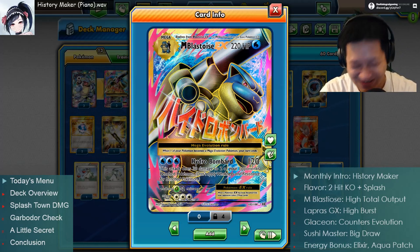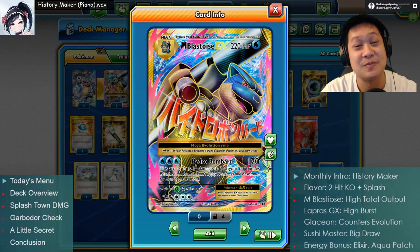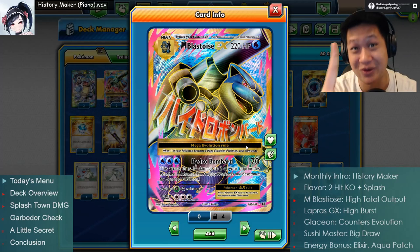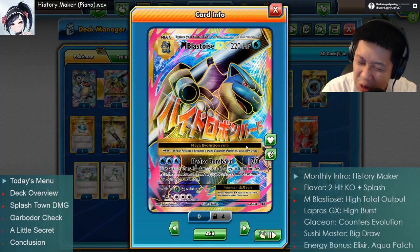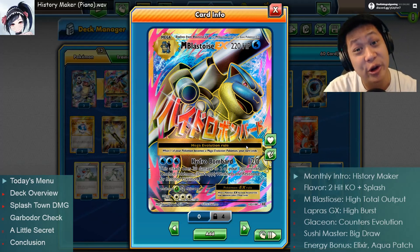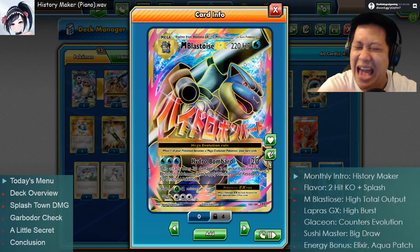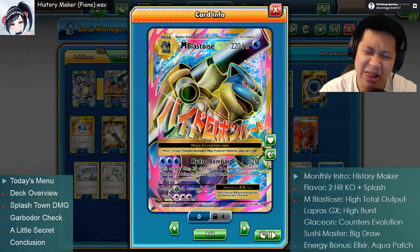120 is enough to one-shot that dreaded Garbodor, which is gonna be very useful. The bench damage will add up slowly, but you will get those extra prize cards if you apply them on the right Pokemon. Or you can build up to a one-shot with Hydro Bombard - about two Hydro Bombards to weaken something enough to start getting one-shots on a GX as it comes off the bench. Still today, your numbers are very relevant. Thank you Pokemon. We're gonna have a good time with you.